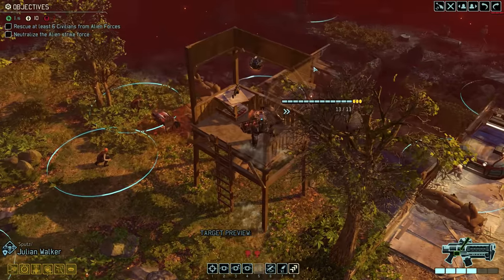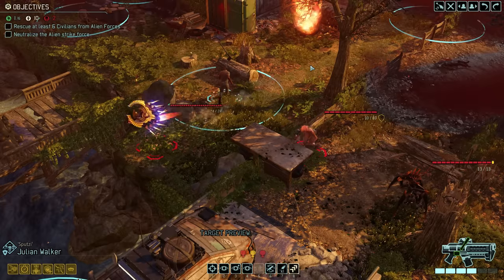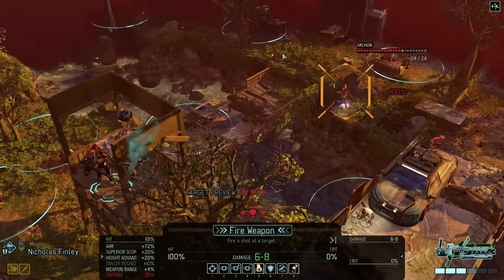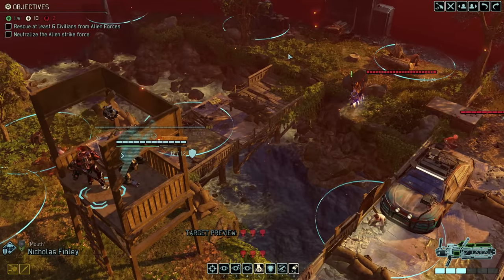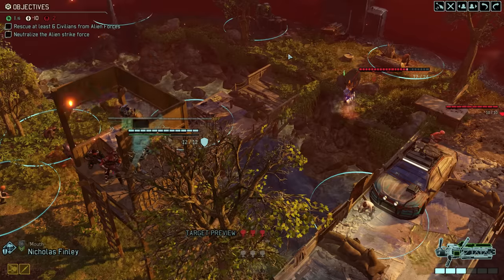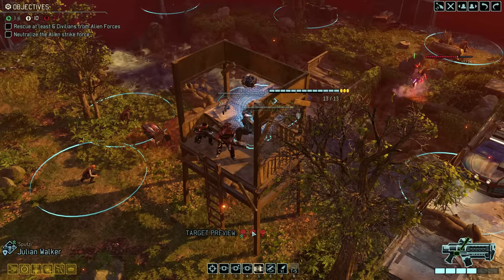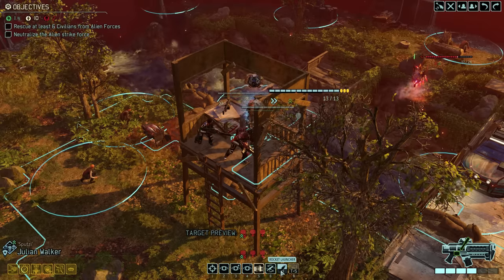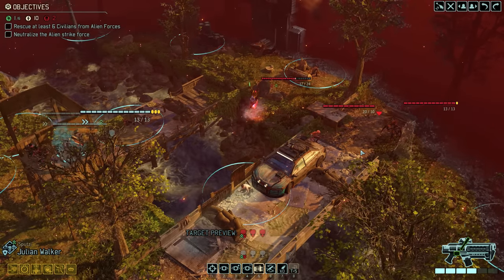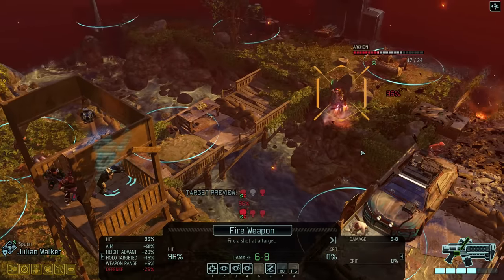As Julian climbs onto the high ground, we activate the Archon pod and also spot another Chrysalid. Radonis and Grenadier Nicholas follow Julian's footsteps; Nicholas begins by laying down fire with holo targeting on the Archon, dealing seven points of damage and giving Nicholas an ability point. We activate Overdrive on Julian so he now has two actions left after moving. With the first action we aim a rocket, targeting the Chrysalid as the higher priority over the Sectoid. Radonis takes a 96% shot against the Archon.